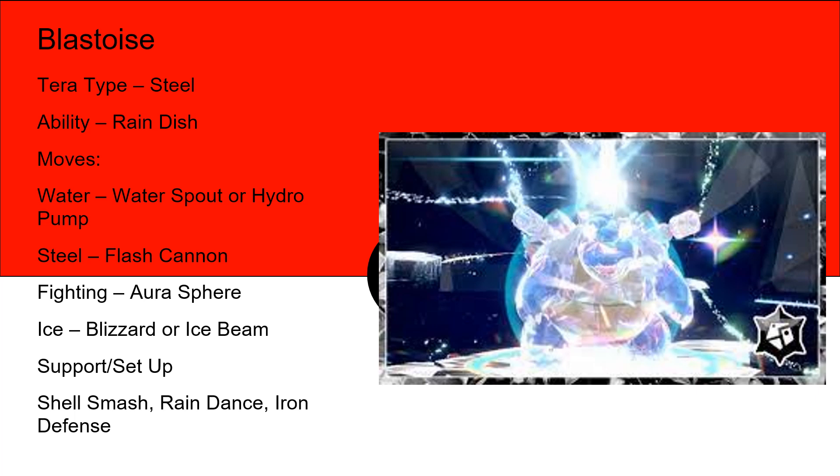Blastoise is going to be a Steel Terra type Pokemon and it's going to have its hidden ability Rain Dish, which is going to allow it to heal over the course of the battle as long as it's raining. It's going to have likely these moves for water attack — water spout or hydro pump, both very strong moves — and for steel it's going to have flash cannon to go with its terra typing.